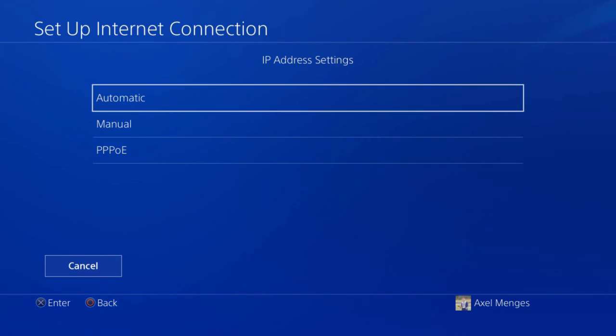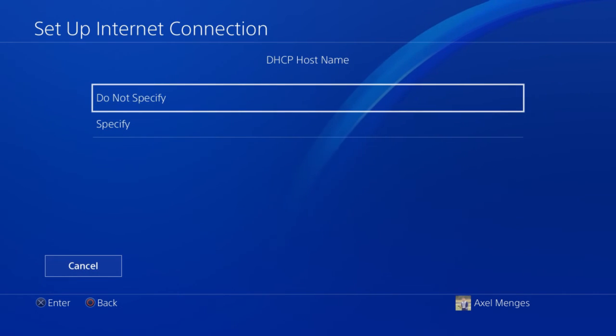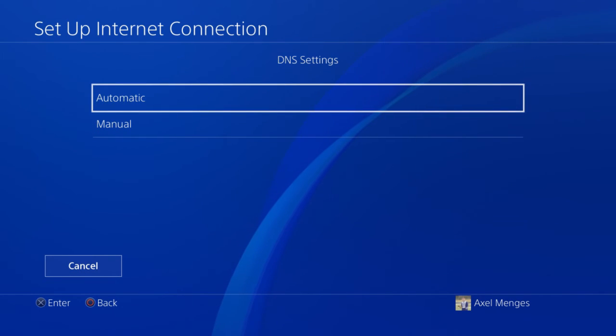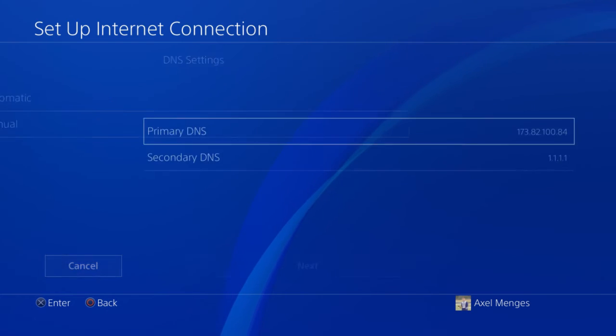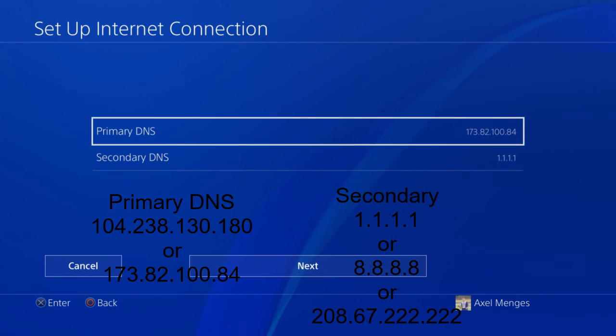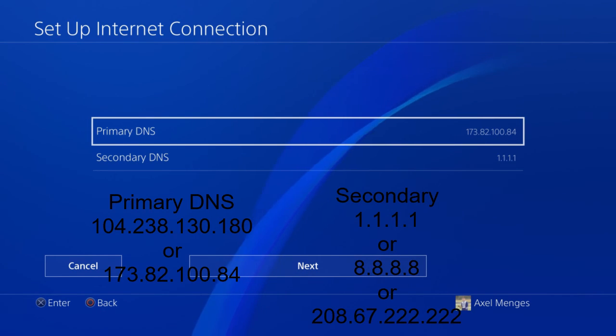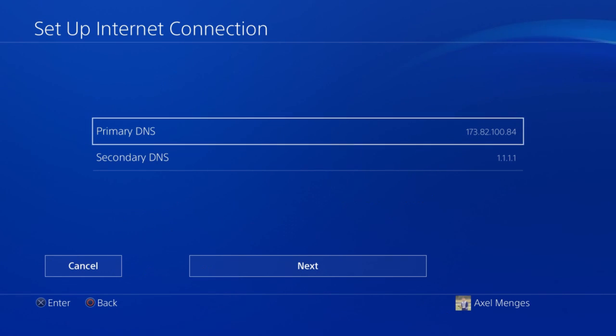Once you're on this screen, it says IP address — you're going to want to set your IP address to automatic. Your DHCP you're going to want to do not specify. On your DNS settings, it will say automatic, but we're going to switch it to manual. This is where you change your DNS settings to any of the ones I specified. I'll put them back on screen one more time. Your primary DNS can be one of two things — I went with 173.82.184. Your secondary DNS can be one of three things, and I went with the easiest one: 1.1.1.1.